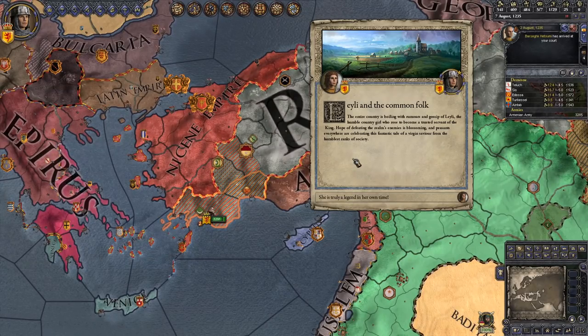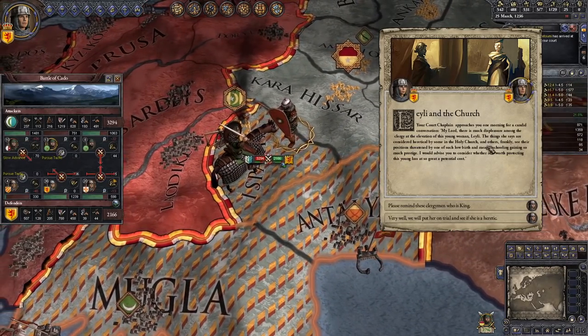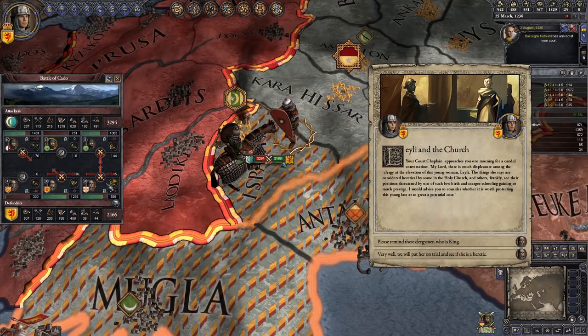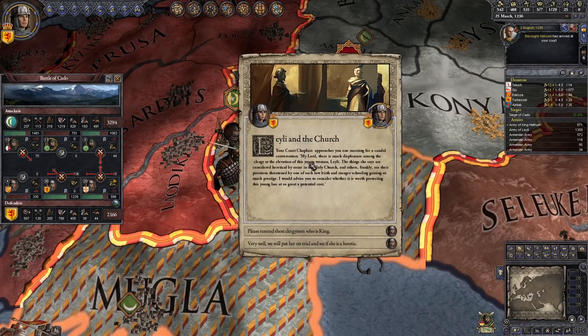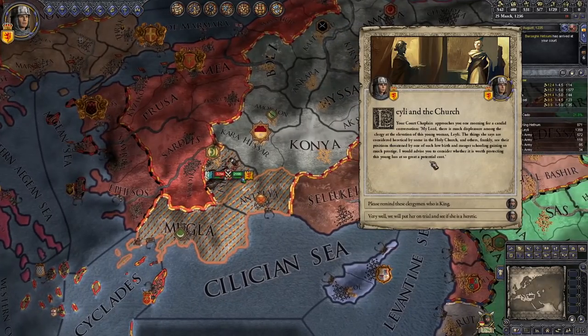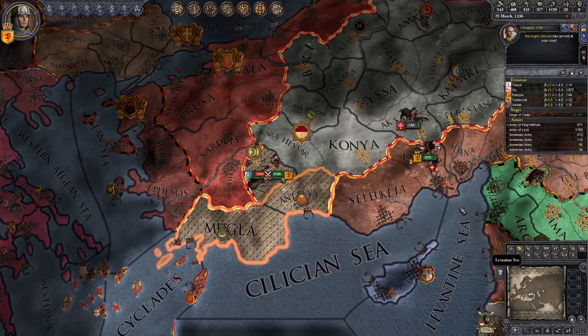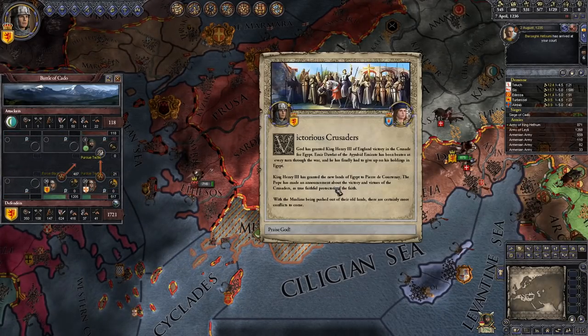The entire country is boiling with rumors and gossip of Lely, the humble country girl who rose to become a trusted servant of the king. Hope of defeating the realm's enemies is blossoming, and peasants everywhere are celebrating this fantastic tale of a virgin savior from the humblest ranks of society. And while Lely is out here destroying a force much larger than her own, the church says she's not a really good person, she's just low birth. Get out of here, church - Lely is a goddess, clearly sent by my family's ancestors.